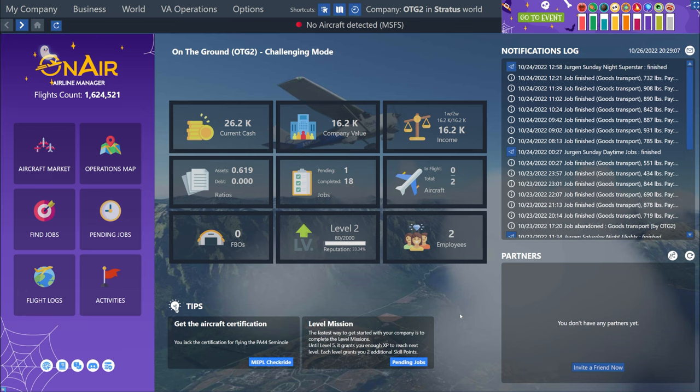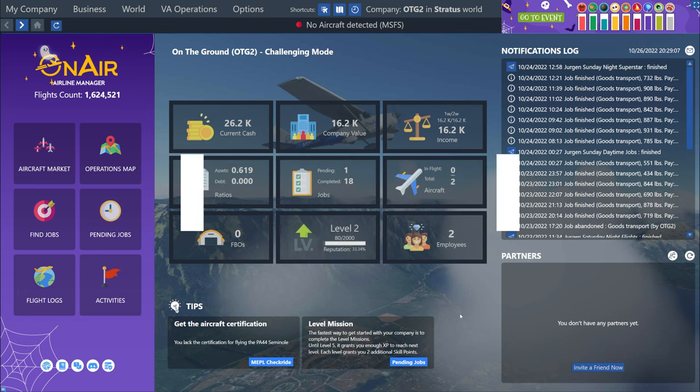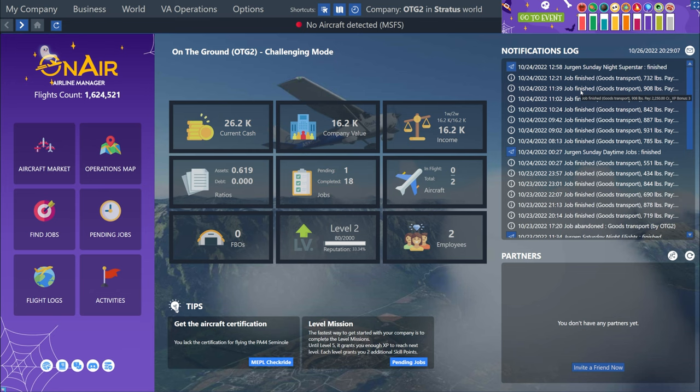The easiest way to handle AI pilots and have them chain together jobs is by using a feature called work orders. What work orders let us do is pick a bunch of different jobs and basically assign all of those jobs to that pilot and have them fly the entire route from job to job to job. We end up with something like this in the notifications log, where you can see that over the course of about four hours — eight o'clock Zulu to 12 o'clock Zulu — he finished seven jobs. So we're going to set up a new work order for Juergen.